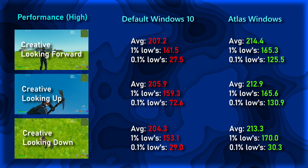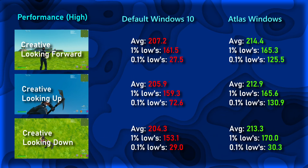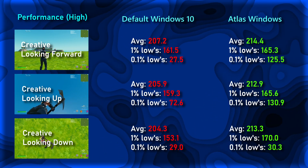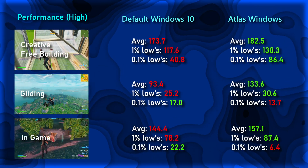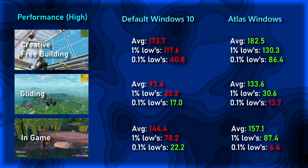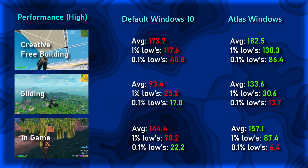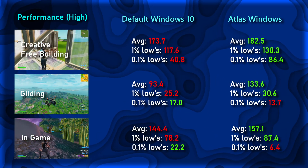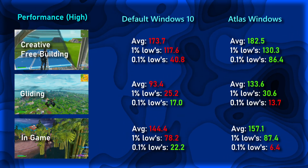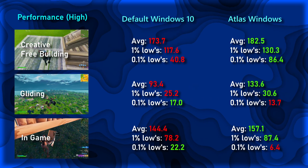Now with performance mode on high meshes. In the static tests, we see a little increase on average FPS going up 5–10 FPS, and on the 1% and 0.1% lows going up 5–30 FPS or staying the same. In the dynamic tests, we see a little to a large increase in average FPS — most notably in gliding with a 40 FPS increase and a 10 FPS increase in the other two tests. In the 1% and 0.1% lows, we see a significant increase for free building, increasing 250% from 40 FPS to 86 FPS, with the rest of the tests showing a nice increase as well.